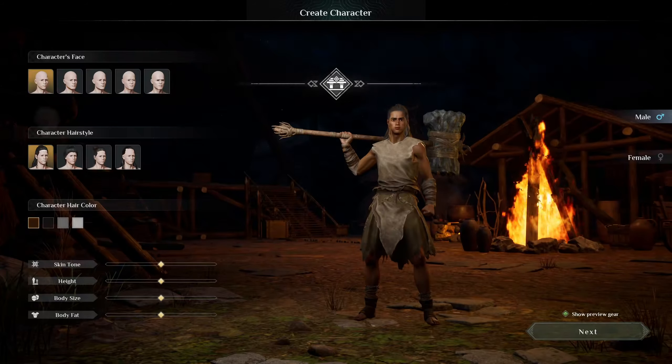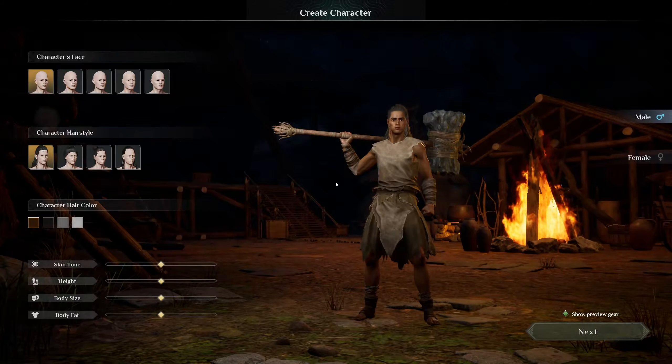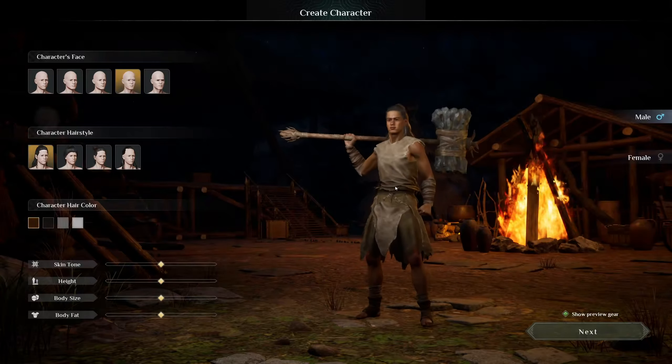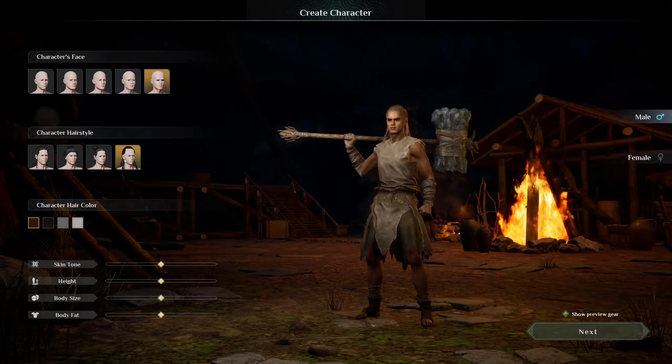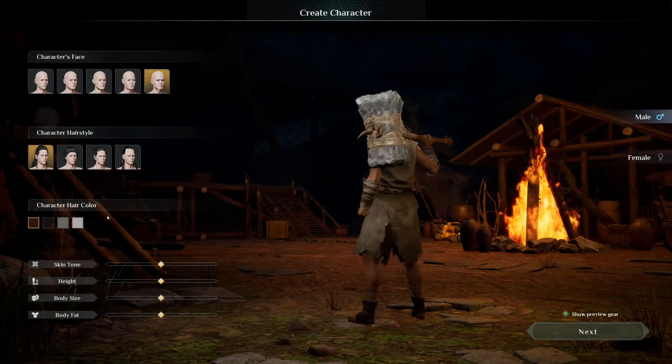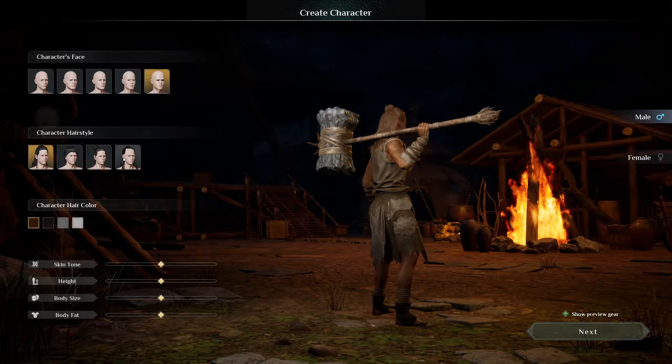Okay, we're getting a bunch of stuff loading in. We're off to a great start. Let's see — we can change things. Can we zoom in? No, we can't zoom in, but we can turn the character. And... a man bun.